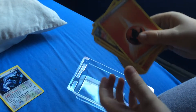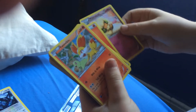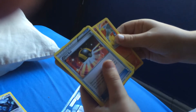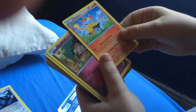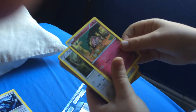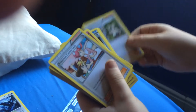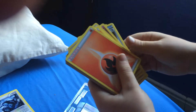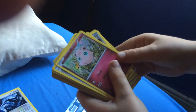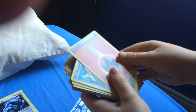I don't know what that one is. Then we've got a fire energy. We have a Whimsicott, then a Fennekin, then we have an ultra ball, another fairy one. Then we've got Braixen and then we've got a Snubbull, a Whismur, fire energy, Pokemon Fan Club, and Pokemon Center Lady. Then we've got a trainer, then another fire energy, Jigglypuff, another trainer, Cosmoem, and another energy.